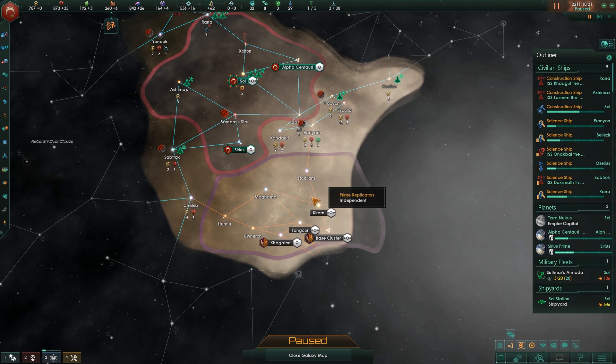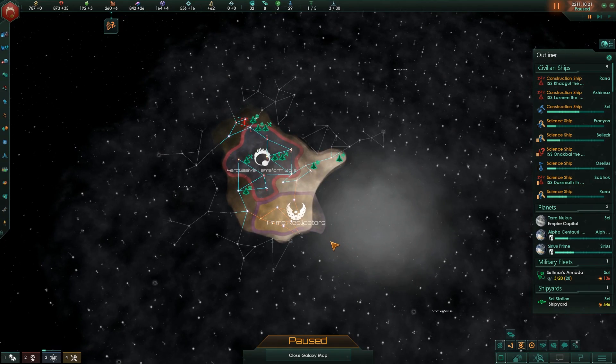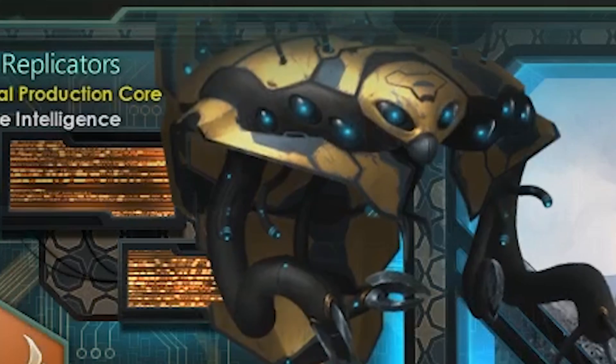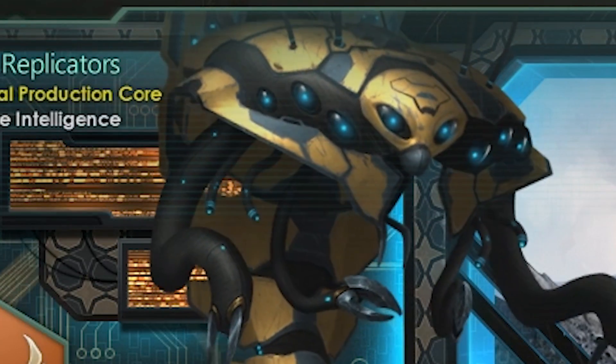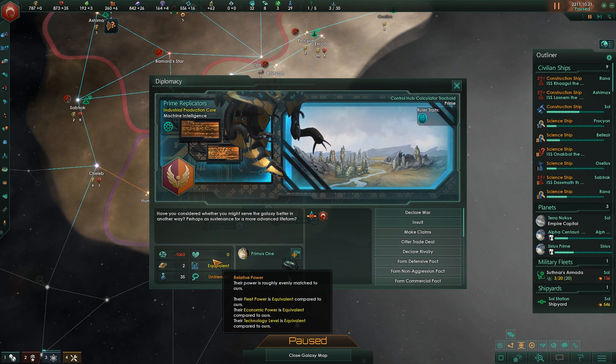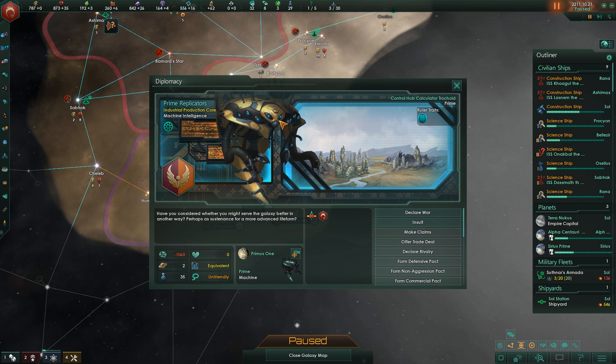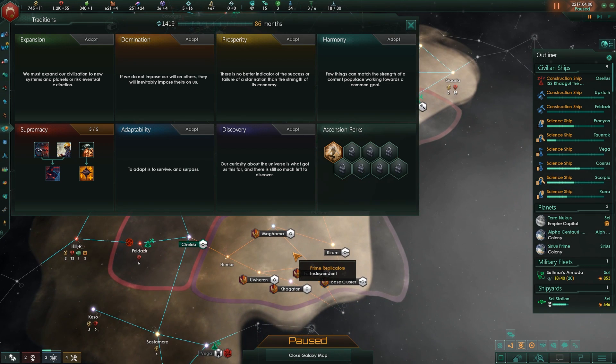We've made first contact. They're right to our galactic south — two planets here. Sadly, they are robots, which is a little annoying. But it doesn't mean we can't do a little percussive maintenance on them. They are everything that we hate. Those eyes? Optical sensors. And now, of course, it's time for stage two of our plan.